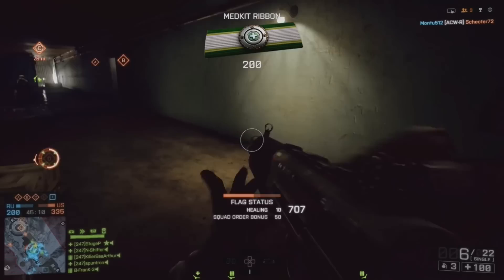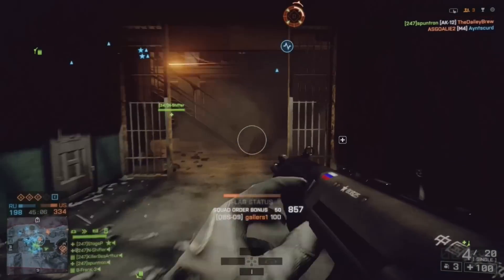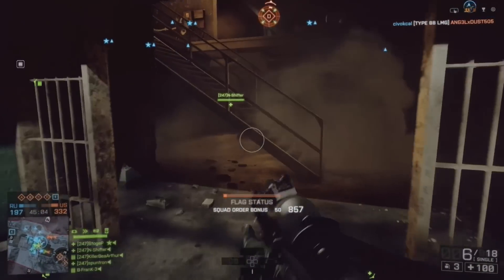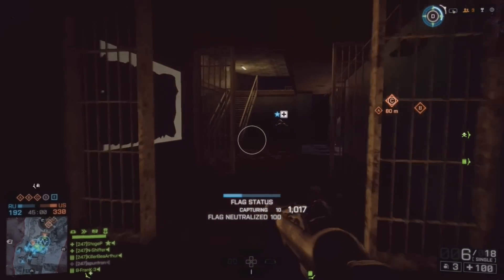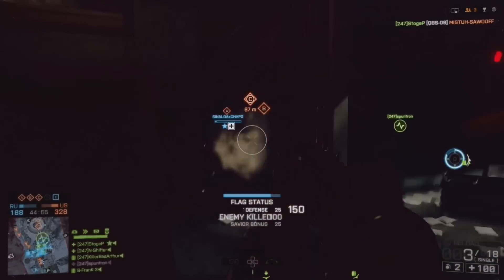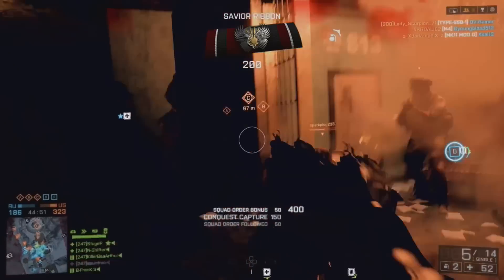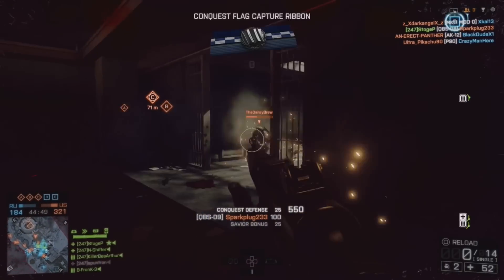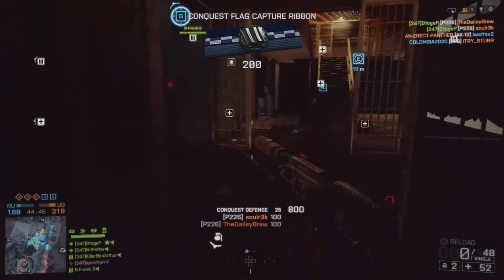The second tip has nothing to do with the shotgun loadout itself: use a good secondary. Use something with plenty of ammo that deals decent damage, so if you get a shot or two into somebody you can finish them off. In this gameplay I'm using the P226 suppressed with a ghost ring and laser sight — I call that the James Bond loadout.